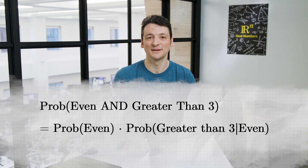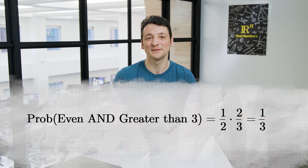For this last term, given we rolled an even number, there are three possible outcomes, each with probability one-third: 2, 4, and 6. Two of these are greater than 3, so this term is two-thirds. Therefore, the probability that the roll is even AND greater than 3 is one-half times two-thirds, or one-third.